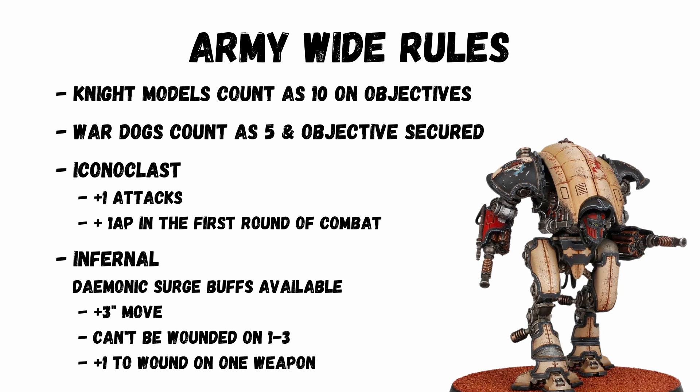The Infernal class lets you get a demonic surge: either take one mortal wound and get a random buff, or choose D3 mortal wounds and then you can choose. The buffs available are plus 3 inches to move, they can't be wounded on a roll of 1 to 3 (essentially transhuman for knights), or plus 1 to wound on one weapon.